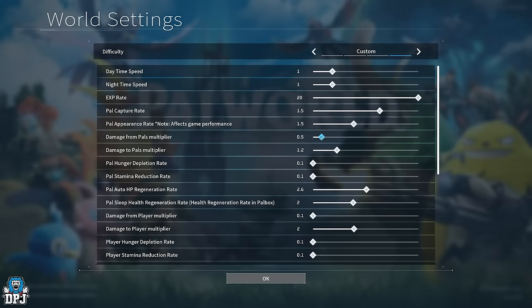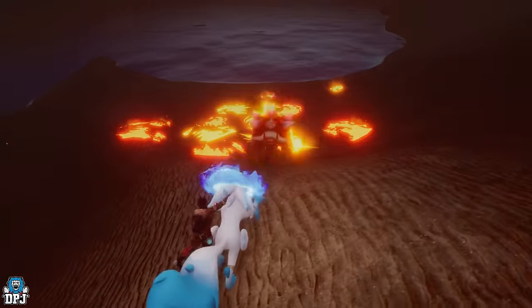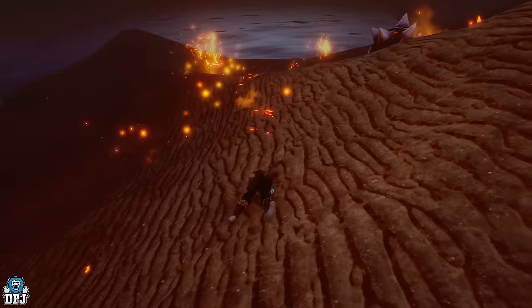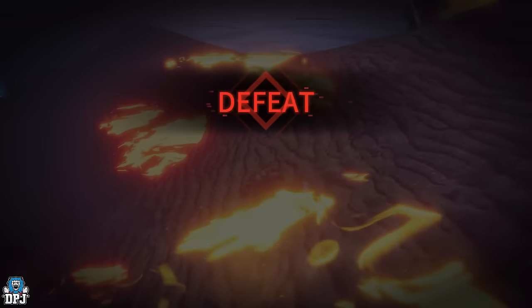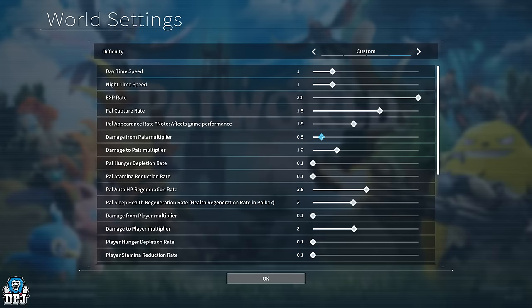Damage from pals multiplier — I reduce this to 0.5 because I'm fighting much harder hitting enemies now. Even at 0.5 it isn't that great; I could probably take it down even more. In end game, your HP and shield just aren't enough — you still get absolutely destroyed by a few shots from pals even levels below you. So bringing this down is definitely the way forward. If 0.5 feels too easy, adjust it slightly.